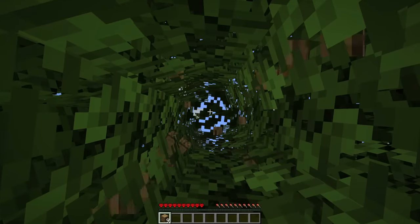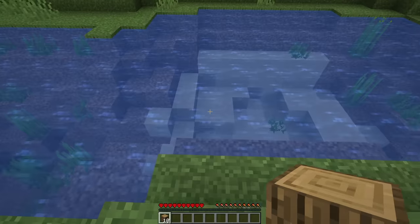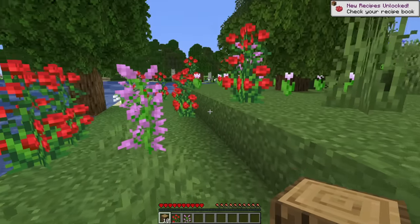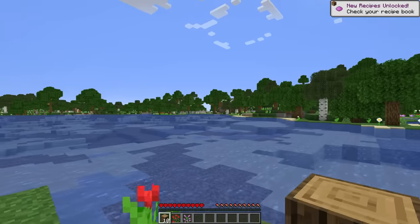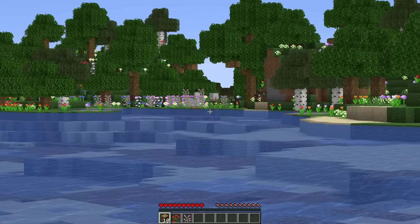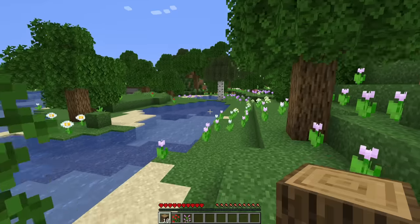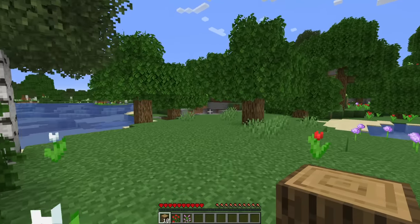I'm just getting a few oak trees to get ourselves started, but holy cow, we are right next to a flower forest, which is really cool. Let's take a few of these double tall ones so we can get a little bit of foliage. There's some sheep right over there, and there's a swamp right behind them. This is a random seed - I did not pick a seed for this one.